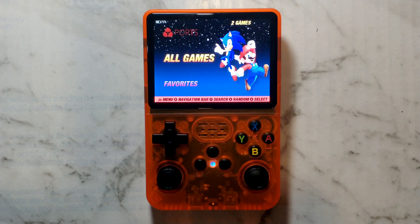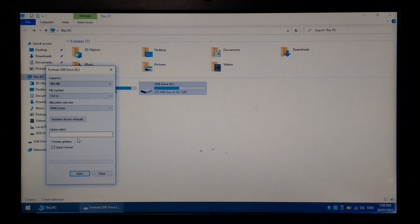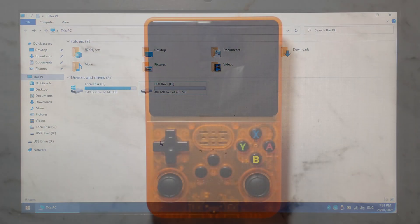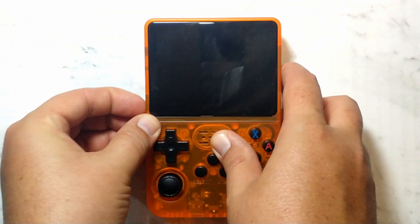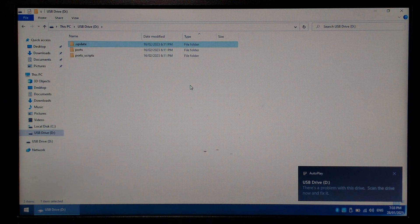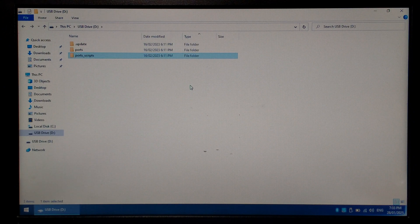What happens if you put a fresh FAT32 formatted micro SD card in slot 2 and power it on? On our Windows 10 PC, we right-click the SD card — it's a cheap 512 meg one as a test — format it as FAT32 with no volume label. Putting it into slot 2, we power it on and get the same error as if there's no SD card at all. Back on the PC, it has created three folders: one dot-update, one Ports folder with EC Wolf (which is empty), and a Ports scripts folder. It didn't auto-create the system folders, which is a bit annoying, but interesting that it created anything at all.